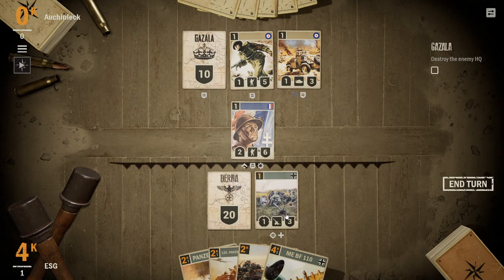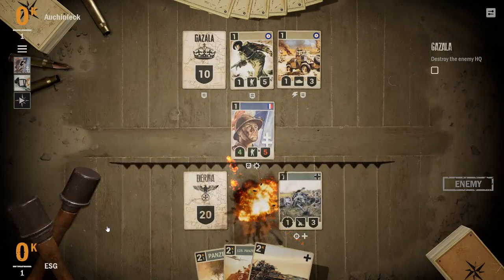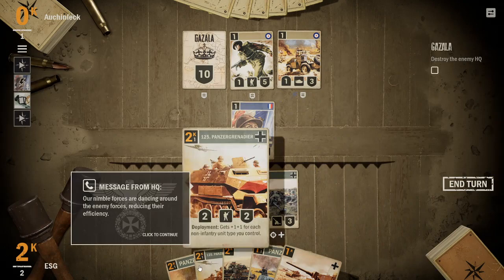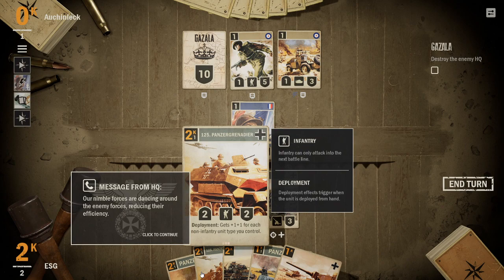I'm thinking about going with the bomber — it could deal with a couple of threats. But if I put the Panzer down with the Grenadiers and the 38T, they're going to deal some damage but also die right away. Let's go with the BF 109, and then we're out of moves, so we'll pass the turn. We can get all the tanks down first and then deploy the Panzer Grenadier to get +1/+1 for each non-infantry unit type we control. That's another strategy we could go for.